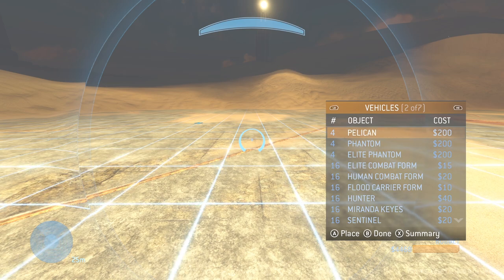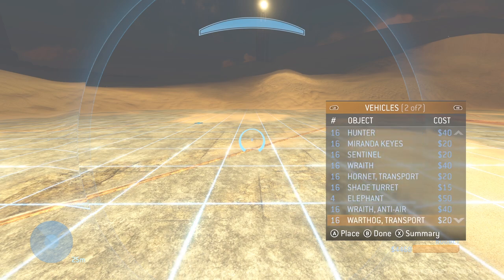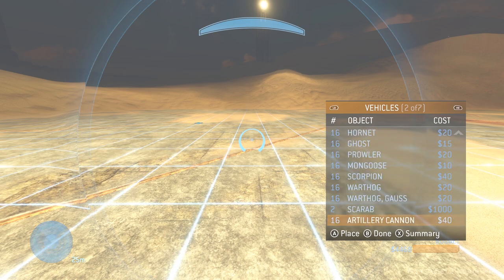First of all, I've moved a bunch of the vehicles — the default vehicles — down to the bottom of the list into new entries, and then I've added the new stuff to the front entries. I do have two extra entries at the bottom for new stuff as well.